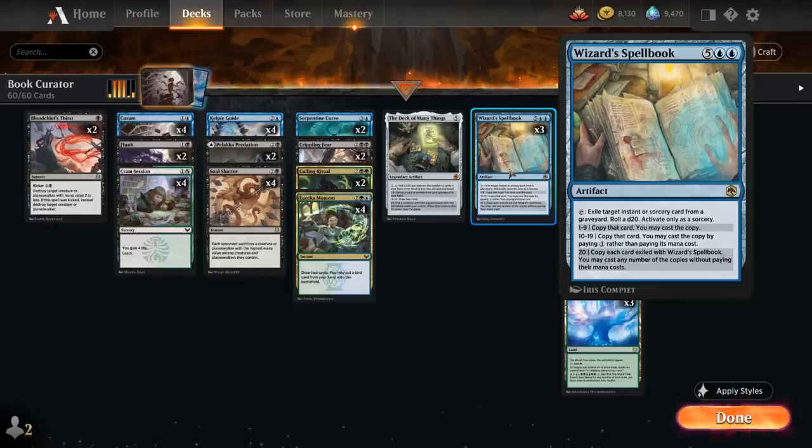Wizard's Spellbook is a seven mana artifact from Forgotten Realms that can tap and exile a target instant or sorcery card from a graveyard — that can also include the opponent's graveyard. Then we roll a d20, and this can only be used at sorcery speed. If we get between a 1 and 9, we copy that card and may cast the copy, so we have to pay its mana cost — very relevant if we're trying to cast the opponent's spells, as we also need the right colors of mana.